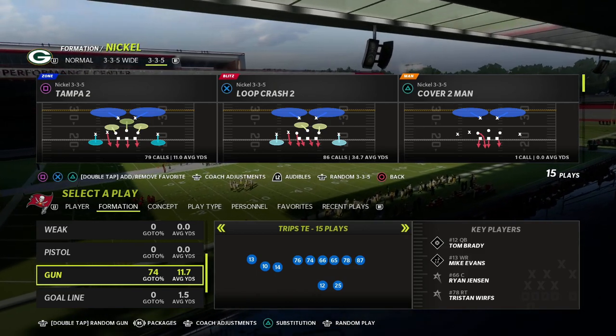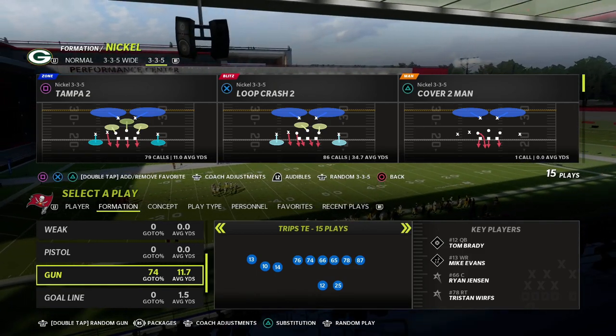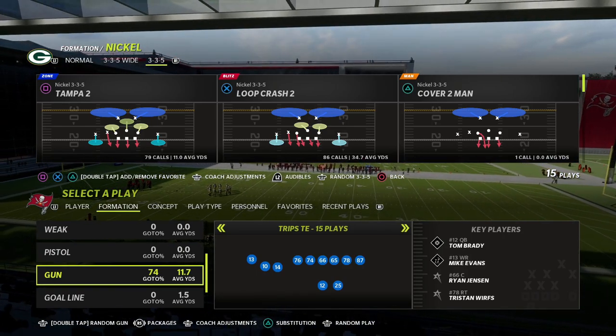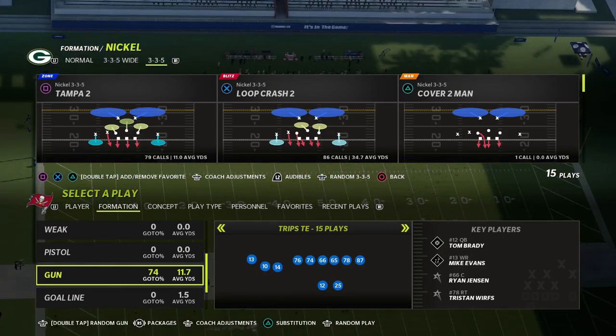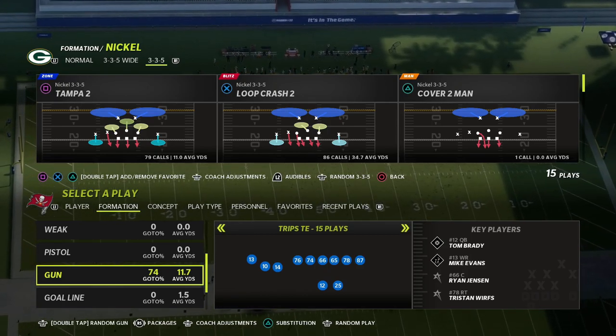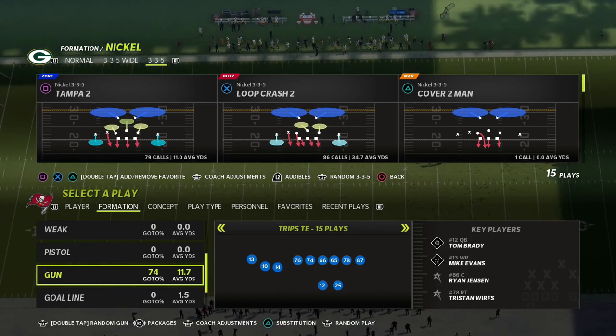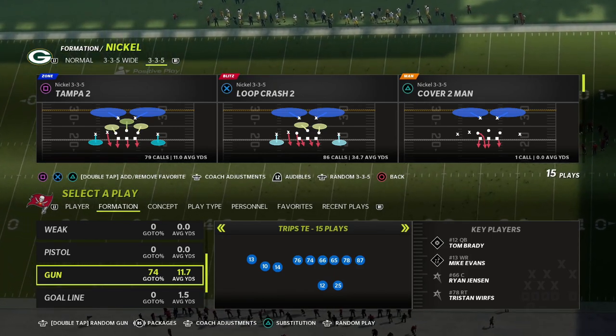If you want to learn more about my trips tight end offense, you can get my Patreon membership. By becoming a member today you get access to everything — the entire trips tight end ebook — in addition to all my Madden 22 offensive and defensive guides.